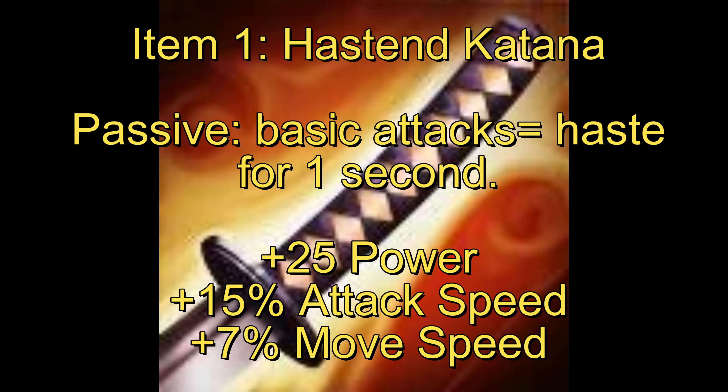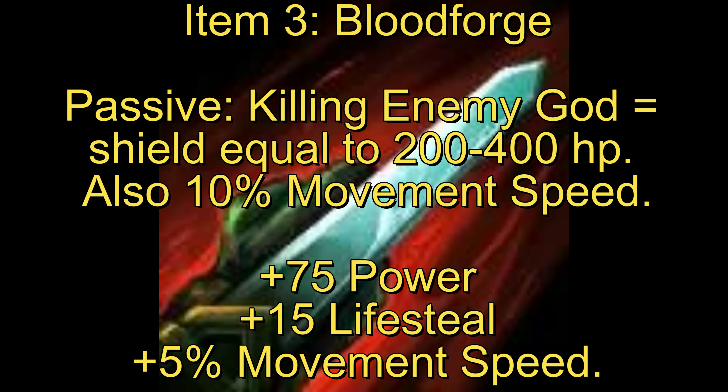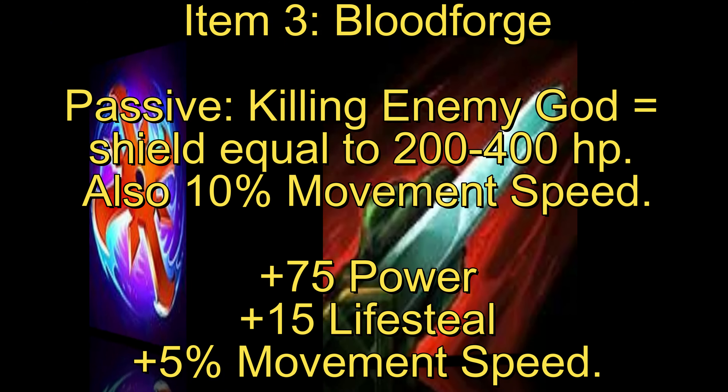This is a build I've used for a very long time that has always seemed to work. I start off with Hasten Katana — this allows me to keep up with enemies just by hitting more basic attacks. Then I have Kin Kaze, which allows me to deal more damage to healthier targets and gives me more power and attack speed. I get Blood Forge because it gives a lot of power, gives me a lot of life steal, and if I kill an enemy god I get a buffer in case someone tries to kill me after.